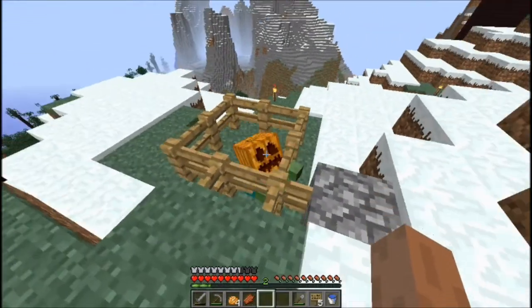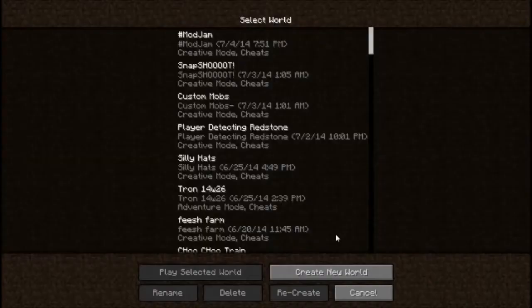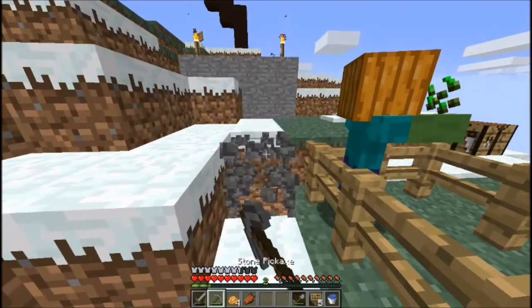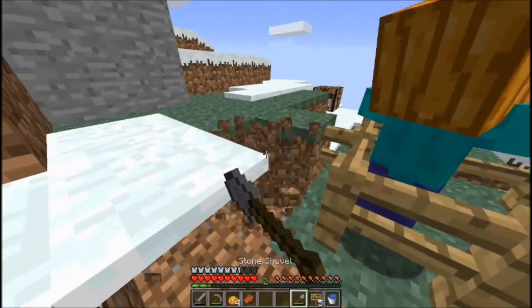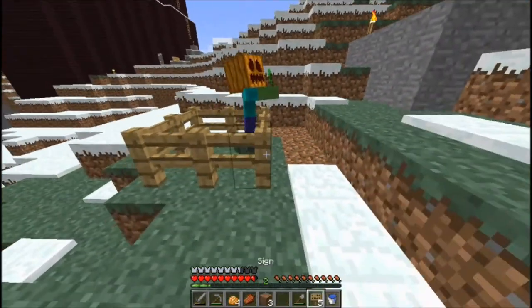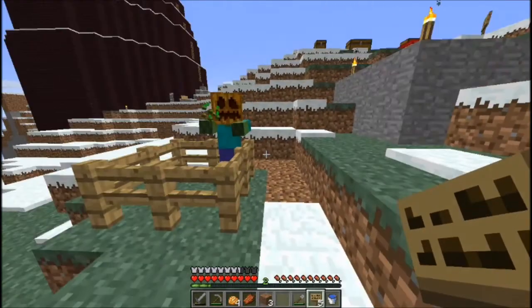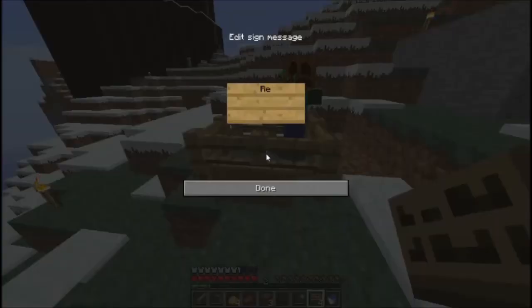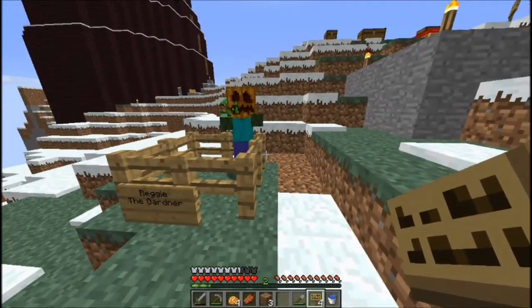Alright, now if I re-log — yay, I caught him. Sweet, got my very own zombie guy. What should I name him? He looks like he's selling pumpkin seeds or something. Gardener, gardener — awesome, that is perfect.